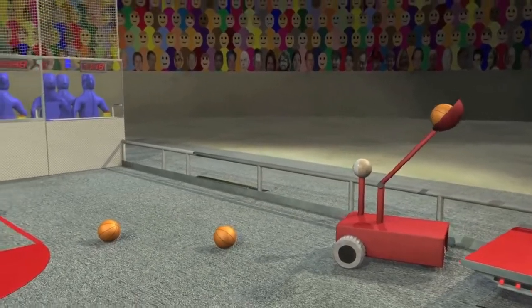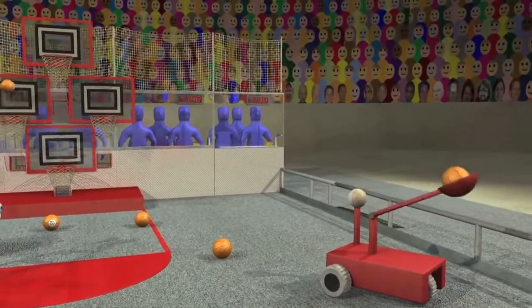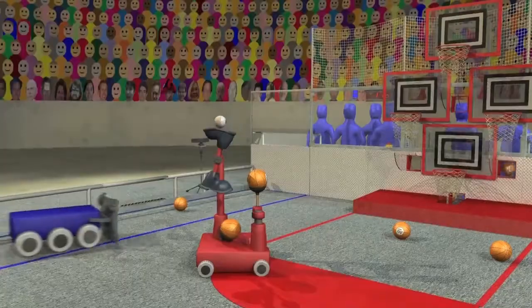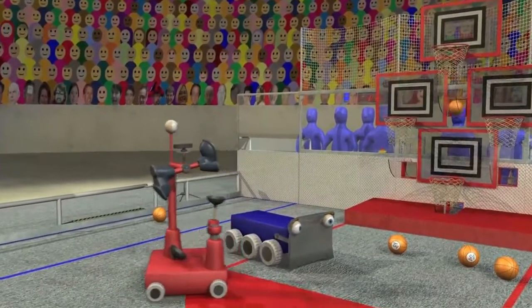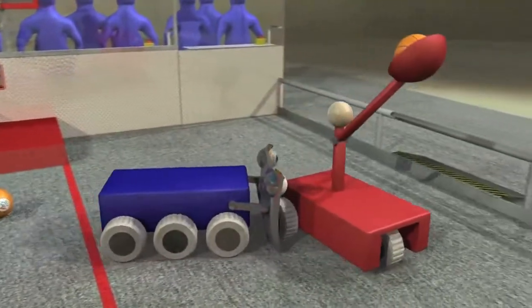As the tele-operated period starts, teams command their robots to score as quickly as they can. Balls can be scored from anywhere on the court. The top of the key is a safe zone — robots shooting from here are protected from interference by their opponents. But robots not touching this safe zone have to deal with defending opponent robots.